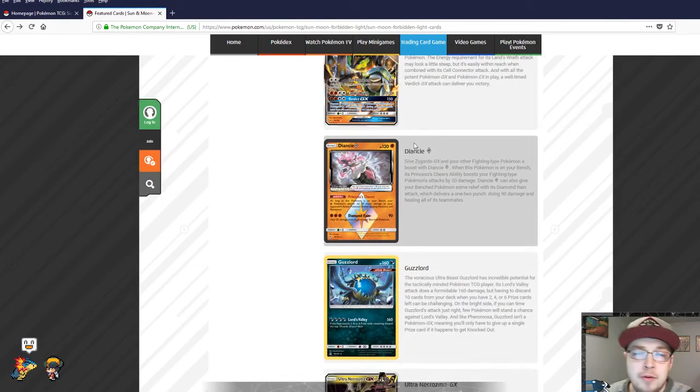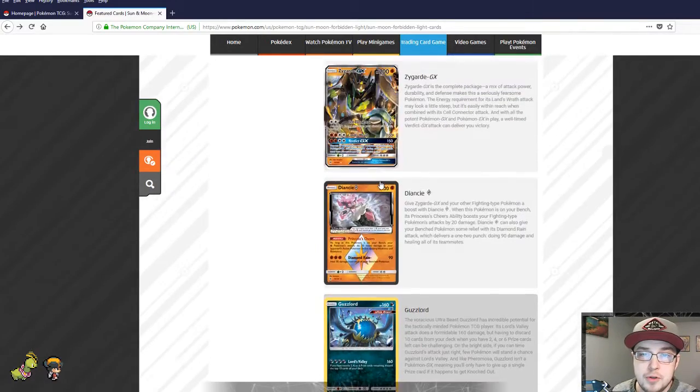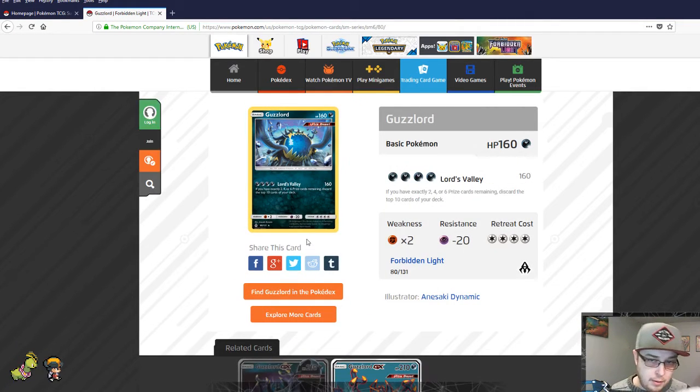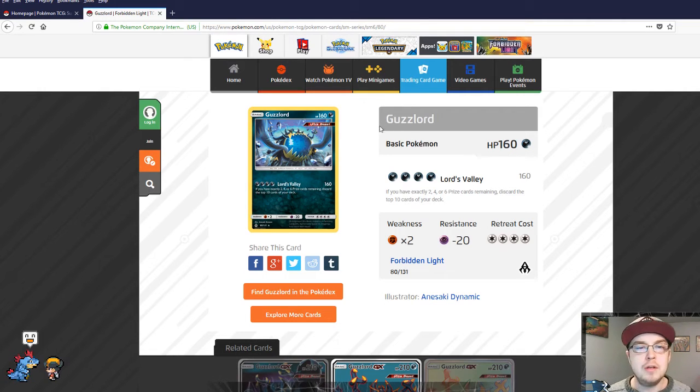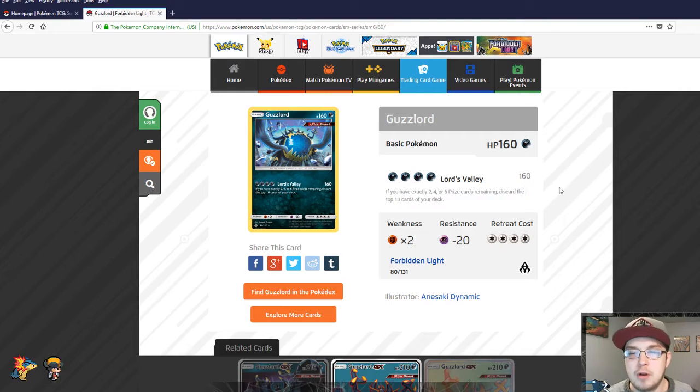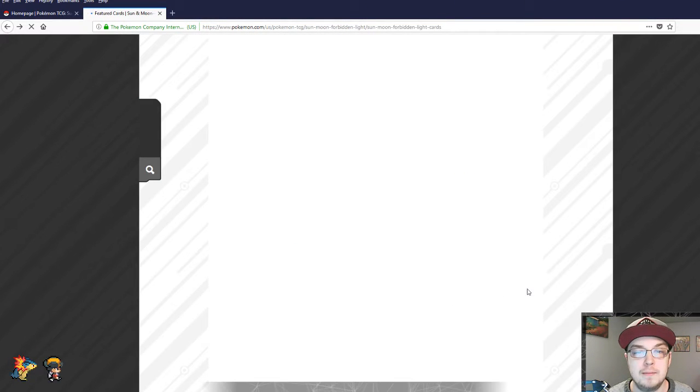Guzzlord — probably the least playable card in the whole set. It's a basic with 160 HP. Lord's Valley hits for 100 and requires four dark energy attachments — not great. If you have exactly two, four, or six prize cards remaining, discard the top 10 cards of your deck. There's going to be some sort of tech for this card in the future that'll make it make sense — some janky card in a following set that will somehow synergize with this Guzzlord — but at the moment, this is completely unplayable.